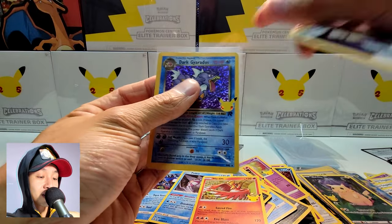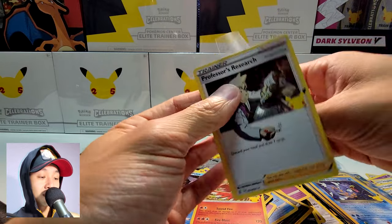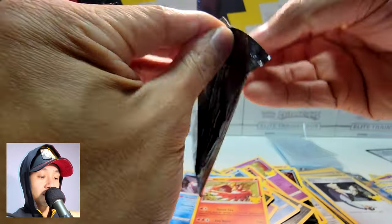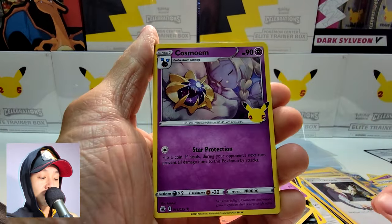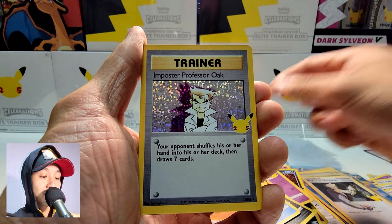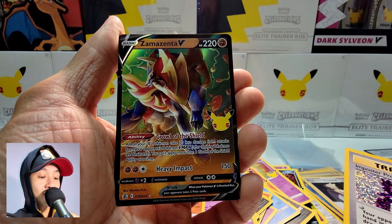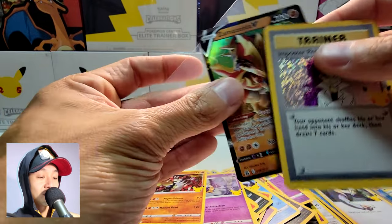That is shocking, I did not know Dark Gyarados was in here. Very cool, another Pokemon Trainer card. Last pack — hoping for a Rocket's Admin. Cosmoem, Groudon, Imposter Professor Oak — another one I needed — and a Zamazenta V. Two very nice cards.